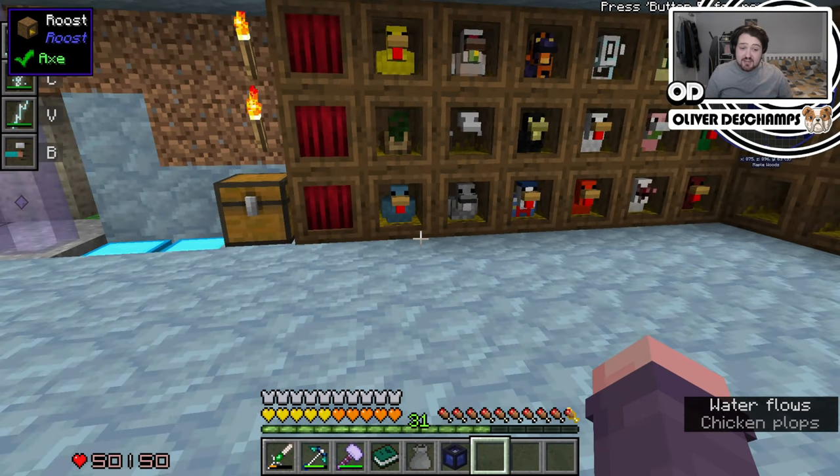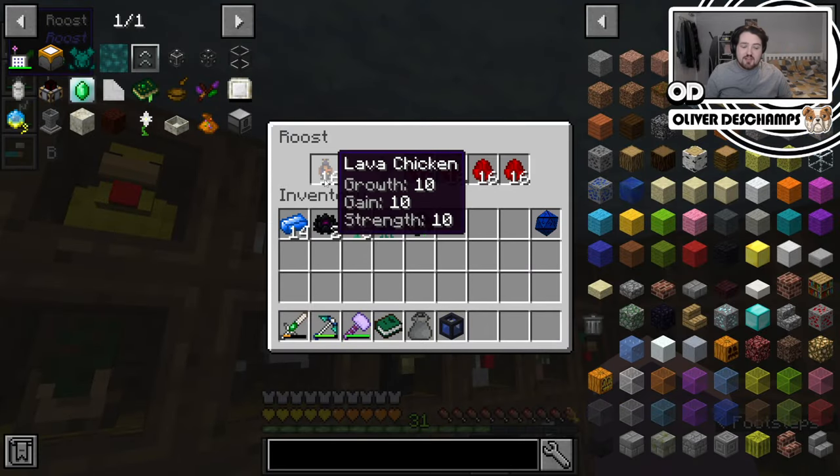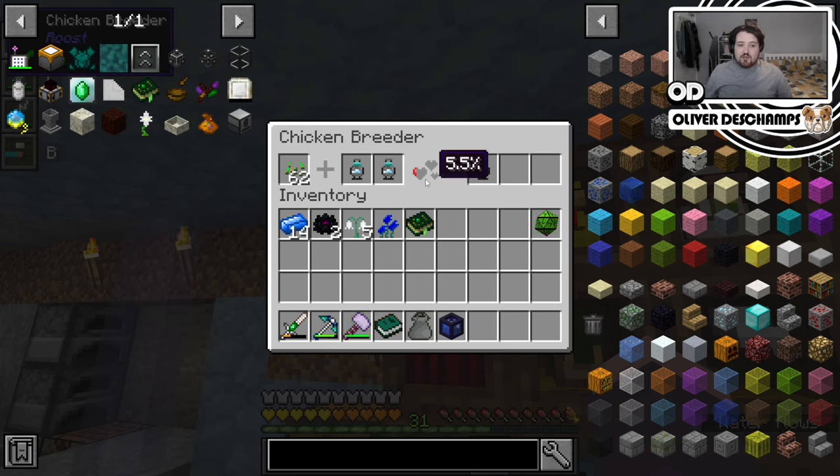I'm not just breeding to get the chickens — I'm then needing to breed them to be better. You have to breed them for their stats. To get the stats, you breed two chickens together to get one with better stats. As you can see, for this one it has to get to 100% and it's doing almost 0.1 every second. It has taken me so long to get here. I started this recording session on Saturday, I think I finished at three. It's now Sunday at 12, and I was still going at one in the morning.